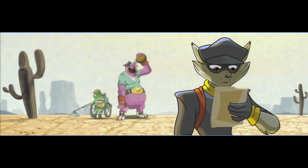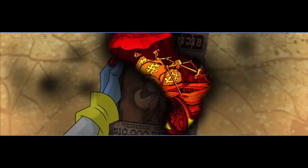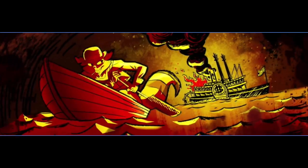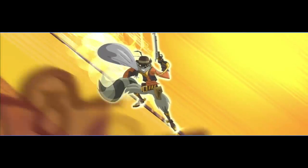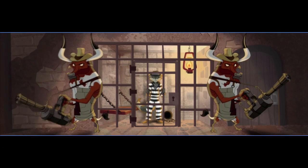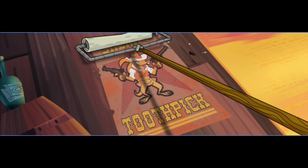We arrived in the Wild West, looking for my ancestor, Tennessee Kid Cooper, a legendary outlaw whose bank robberies were some of the most daring in Cooper lore. When we arrived, it took some time to locate him, but we eventually found him in prison. His arrest was the handiwork of the local sheriff, who had celebrated by posting his own picture all over town.